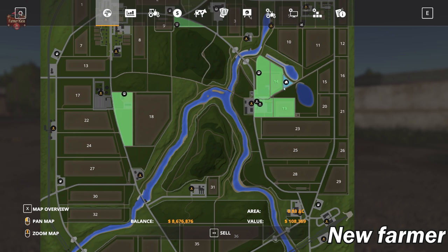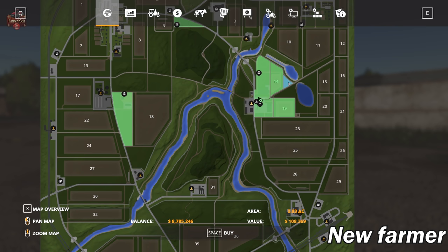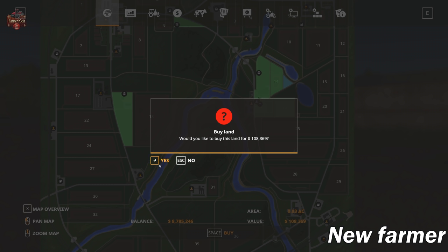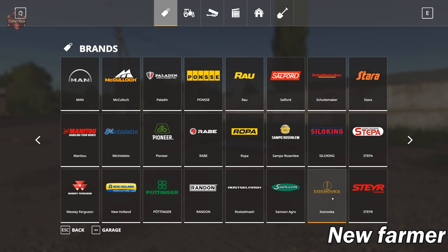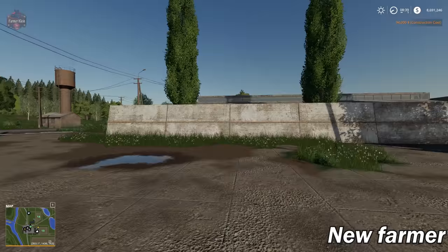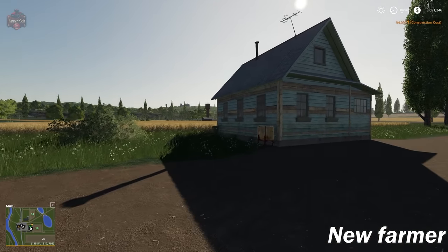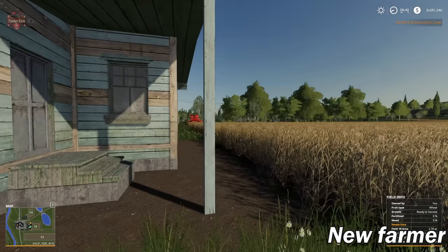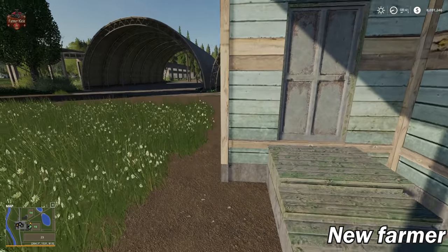Also, if you start from scratch, you don't own the farmhouse — the sleep trigger won't be there. Interestingly, if we sell the land the sleep trigger goes away but the house isn't gone — it's just no longer associated with your farm. So if you don't want the farmhouse where it is, you can sell the land back to the bank and buy a new farmhouse to place wherever you want.